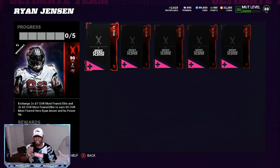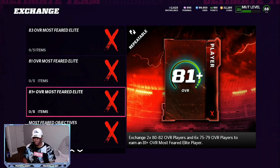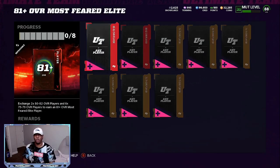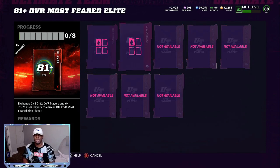I'm going to break it down on different ways that you can make completing this set a little easier. So if you're already doing the daily 500 coin pack that I told you in yesterday's video, go check that out. You get an 81 plus, and out of that pack you're already going to be pulling 80s, 82 overalls, and you're already going to be pulling 75 and 79 overalls.